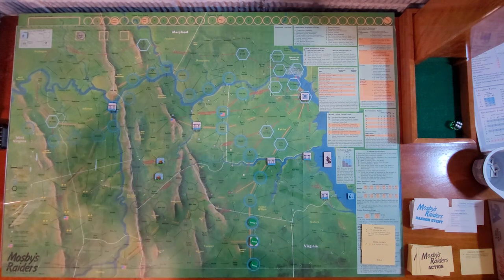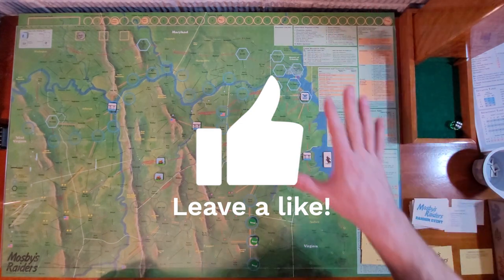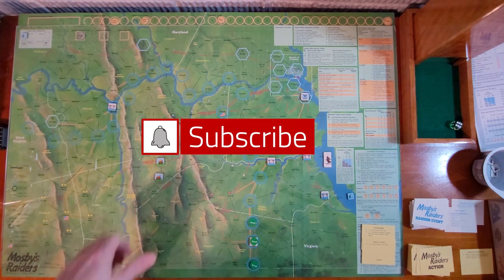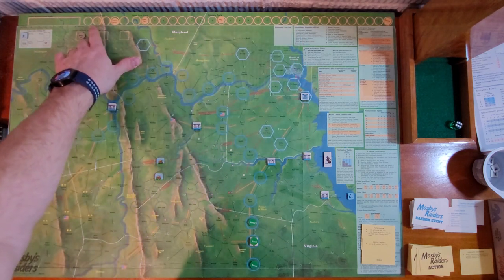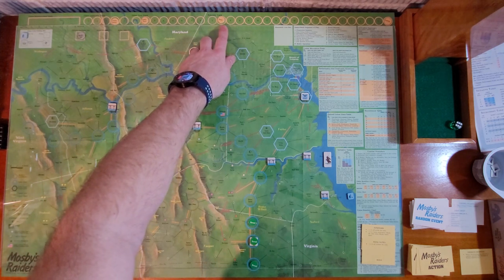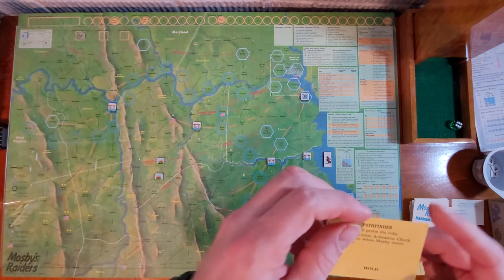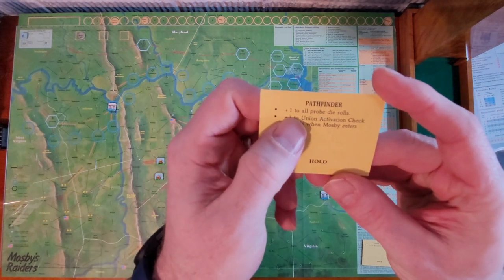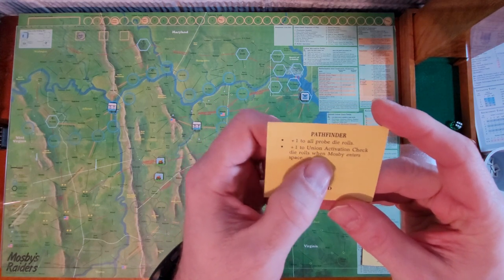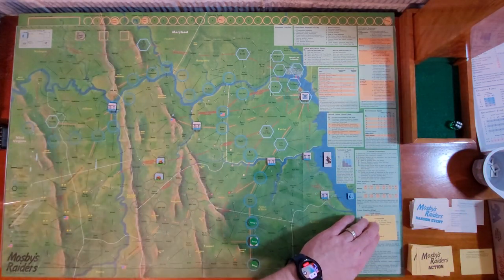I think we're going to wrap it up here — it's about 32 minutes. I'll cut out some of the dead air spots, but all in all pretty good. My Notoriety Track is where it should be. Beginning of my next turn, the Union Awareness will start at two instead of one because my Notoriety Check is at two. Once you get above five, it starts at five. That's where the Pathfinder is going to be very vital — I get plus one to all Probe Roll dice and plus one to all Union Activation Check die rolls when Mosby enters the space.